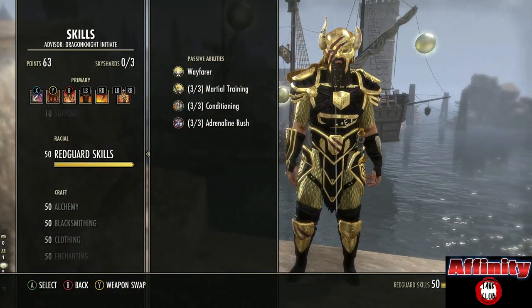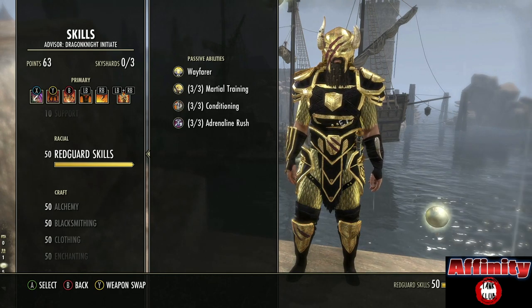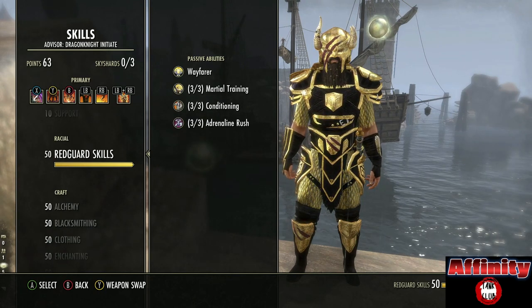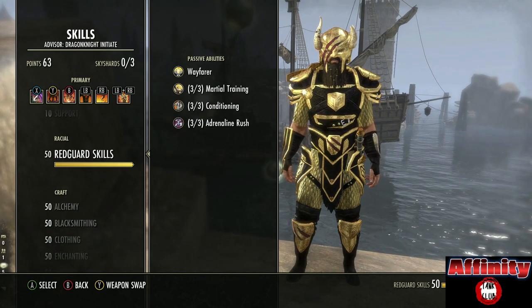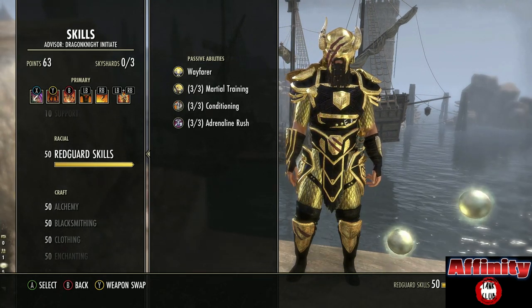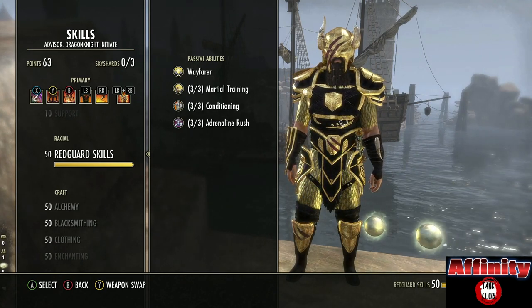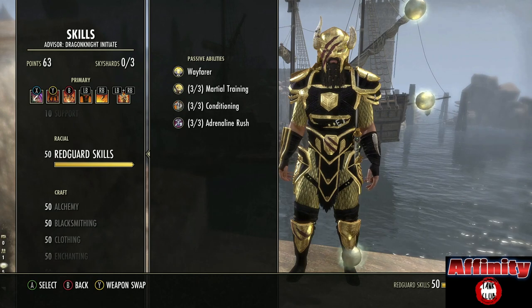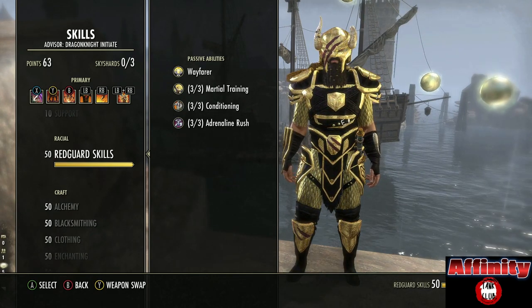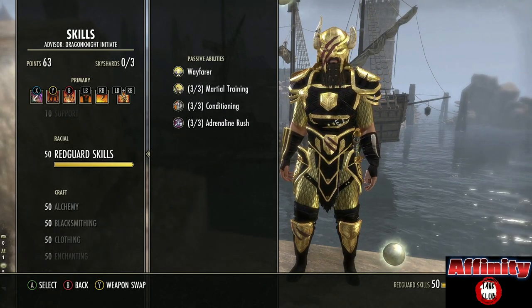First we're going to take a look at the race for this build. I have gone with Redguard. This is because we are very limited on our ability as a tank - we are limited on bar space by using one bar. So we have to try and achieve the best results possible with the tools that we have. I've gone with Redguard so we can reach the sustain that we need to make this work. We don't have enough bar space to slot things like Balance, so we need the sustain benefits of Redguard.